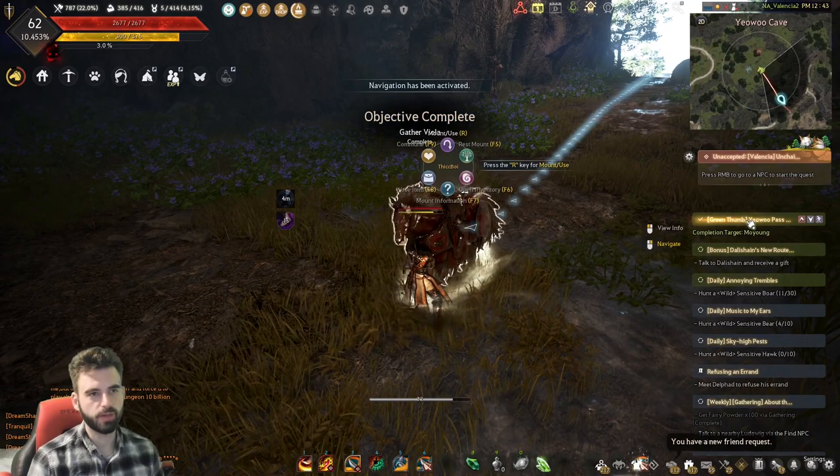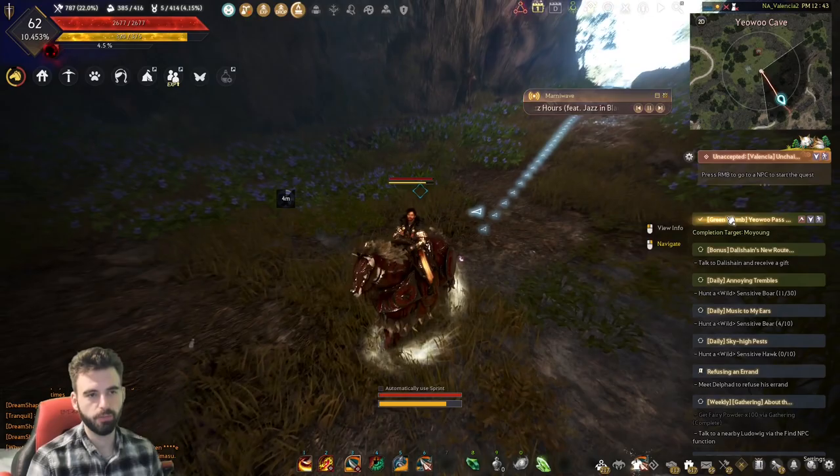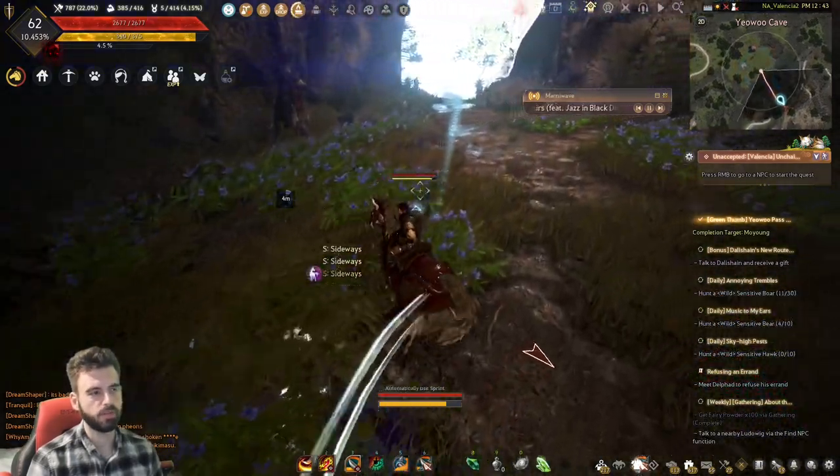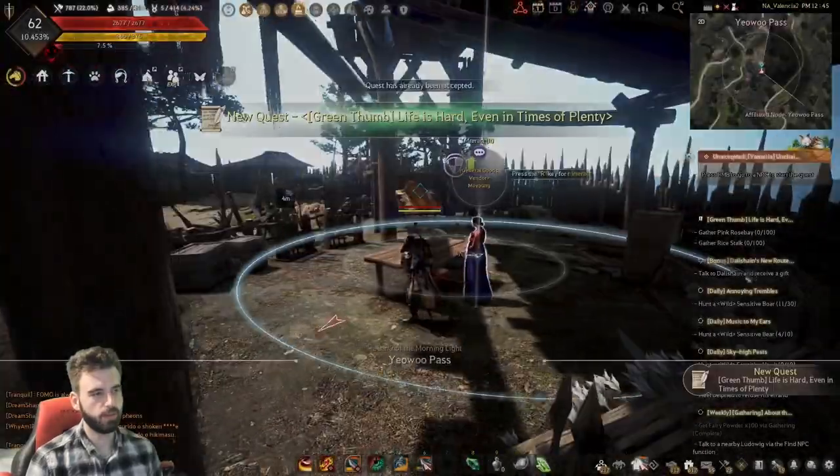Once you have that completed, go ahead and right-click the quest marker and it'll take you to the NPC to turn in. Right-click the quest on the right side of your screen in the little quest dialog there. Interact with them, run down the line with the quests, and you should get the next portion.